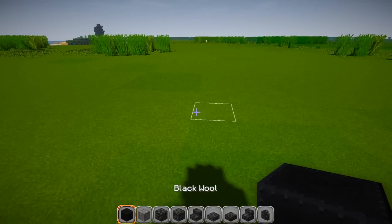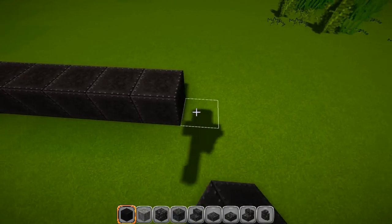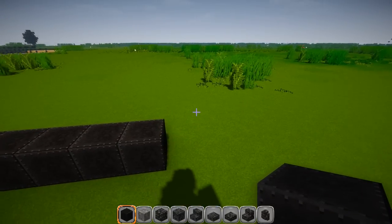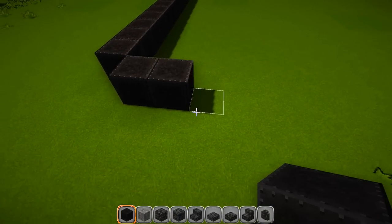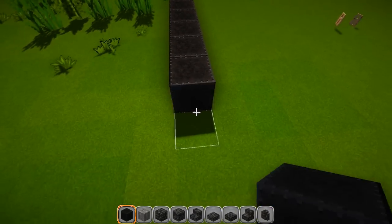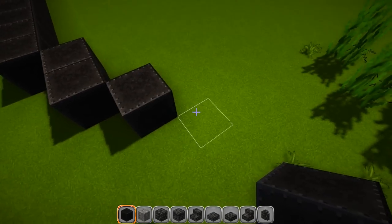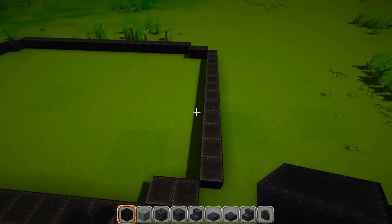This build is going to be 13 wide across the front. We go back by two and then back by 21 blocks. Then go diagonal by one, diagonal by two, then nine blocks straight, then diagonal by two, diagonal by one, and back 21 blocks on the other side with two blocks on each corner. Fill that in solid.